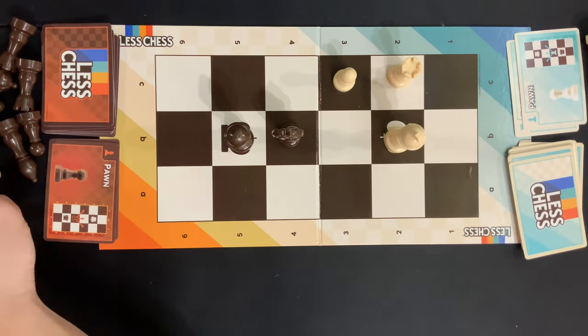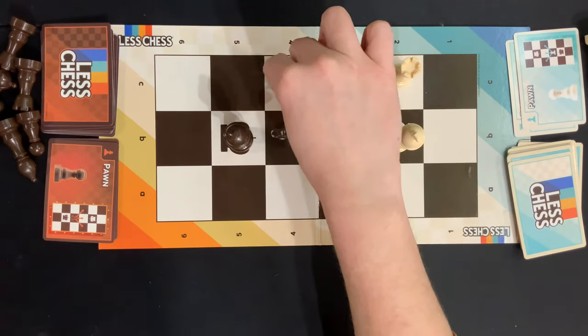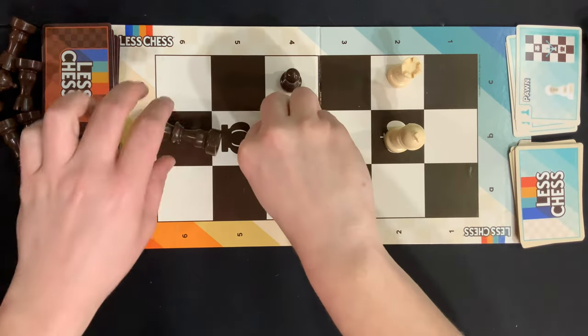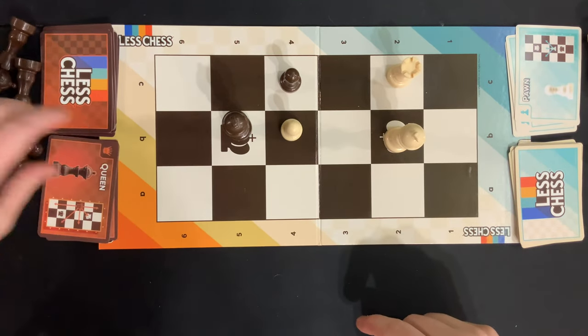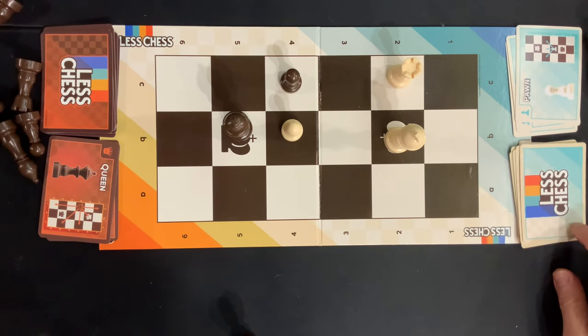Moving on over here, we got a pawn — you do that, it's not diagonal because it's orthogonally to the rook. Moving on over here we got another pawn. Yeah, let's put that right there — a little logjam. Pawn, yeah — take it, take it down.